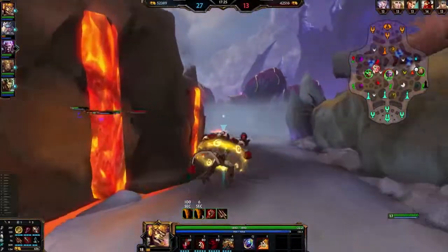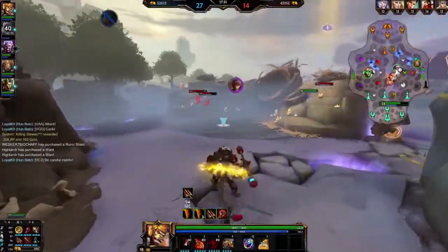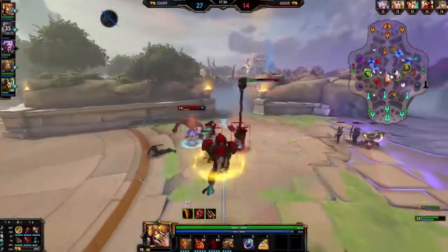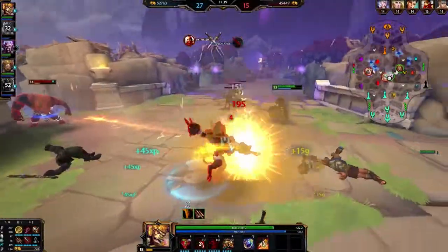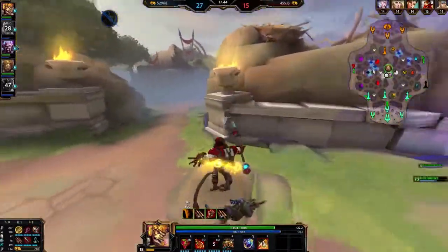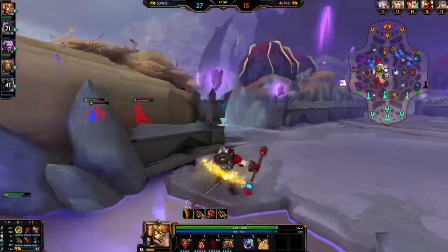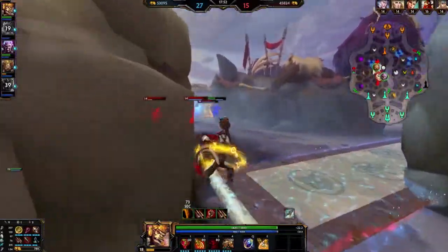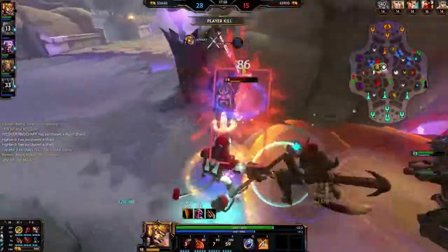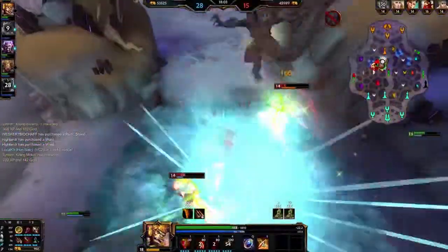I gotta go help mid. I can jump because it's on a really low cooldown. They're going to Gold now — of course they got it. That's definitely his fault — he was alone, there was a fight in mid and he just decided not to help.